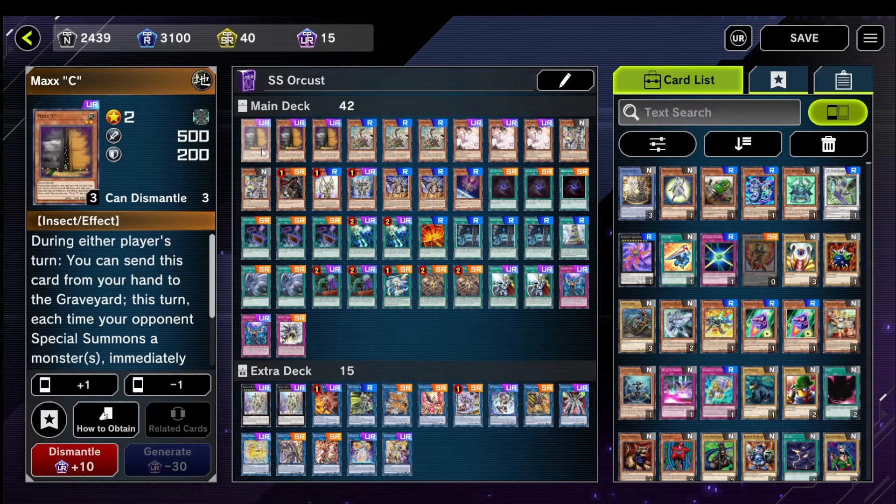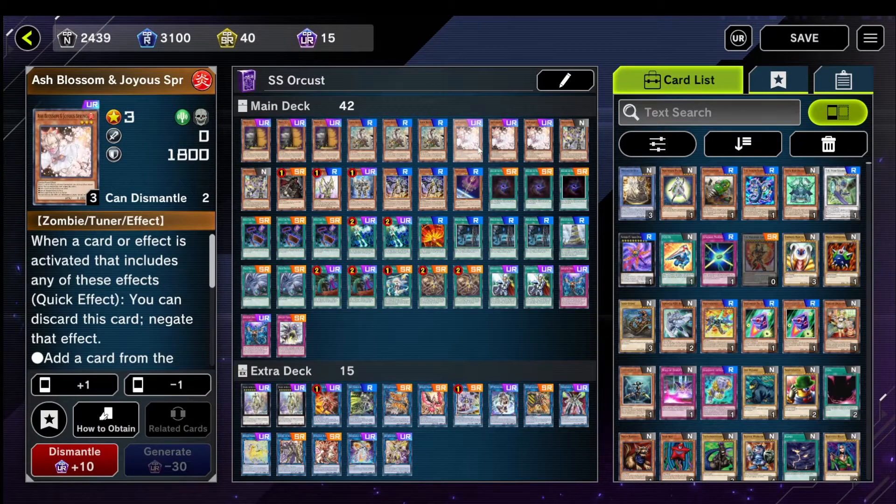For hand traps we have 3 Max C and 3 Ash. I actually played Droll because I kept playing against Drytron. Towards the end of my climb I dropped Ash for Droll. I personally would not do that a second time because Ash is just so much better than Droll in every other matchup. So play 3 Ash — don't play Droll like I did.